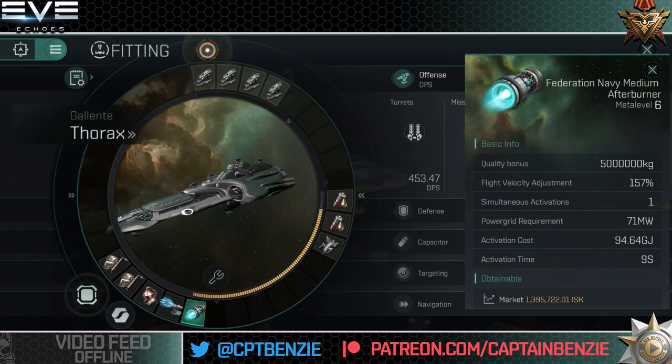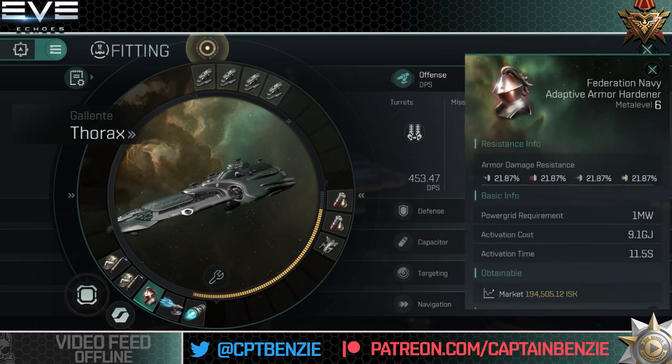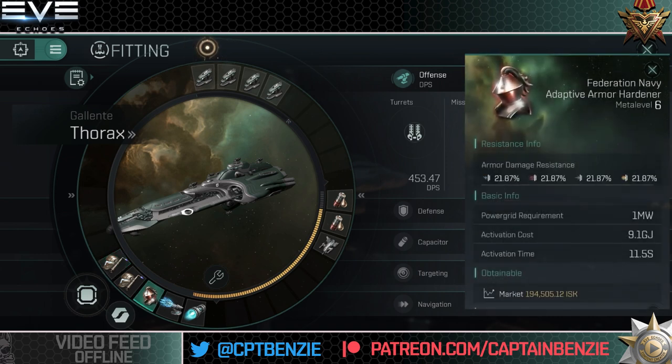Because this is an armor tank ship, I've gone for two medium armor repairers and one adaptive armor hardener in the low slots. The armor hardener increases your armor resistances, reducing damage taken, while the repairers allow you to repair damage you do take. You may have a yellow reactive armor hardener rather than a red adaptive one — the reactive works really well in Blood Raider, Sansha, or Serpentis anomalies since they only do two types of damage. If you're in Guristas or Angel anomalies, I strongly recommend the red adaptive armor hardener, as it handles multiple types of incoming damage much better than the reactive, which gets confused by more than two damage types.